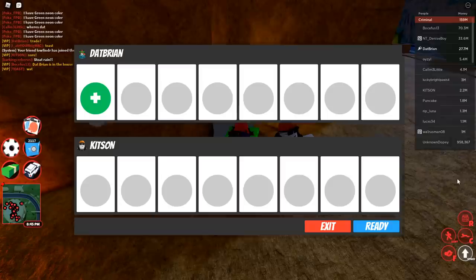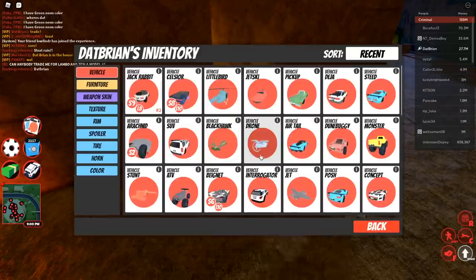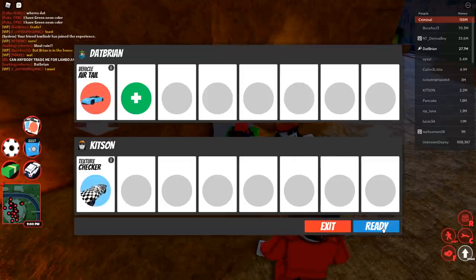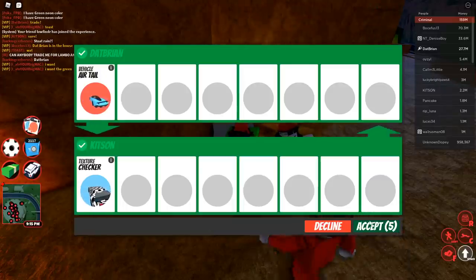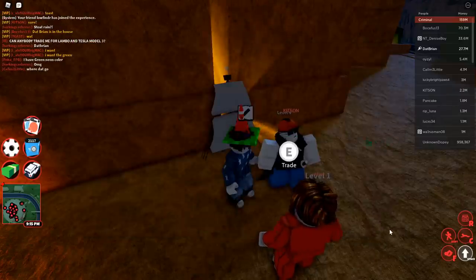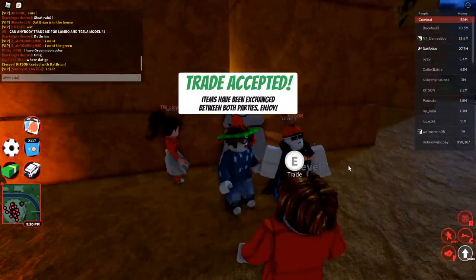I'm going to be trading my air tail for the checker skin. This person wants to do the deal — let's see how it goes. I put in the checker skin on their side and the air tail on mine. I'm willing to do this offer. You hit ready, and then you've got to hit accept after five seconds — there's a timer system.